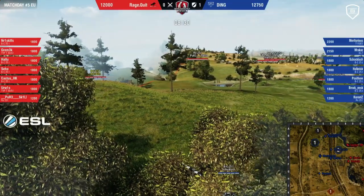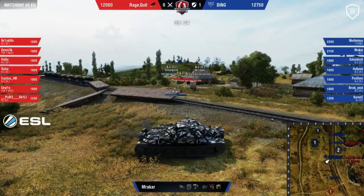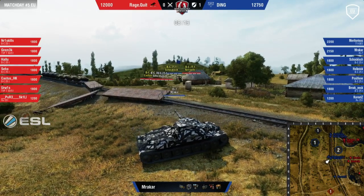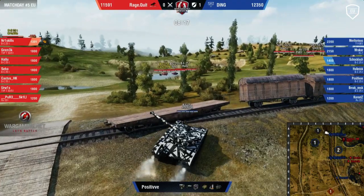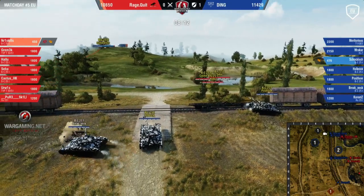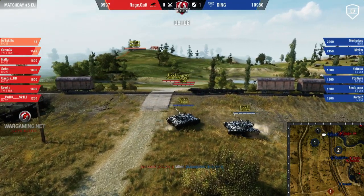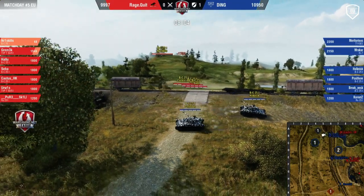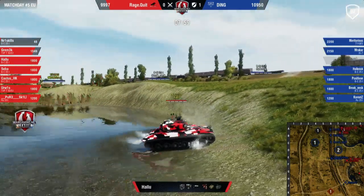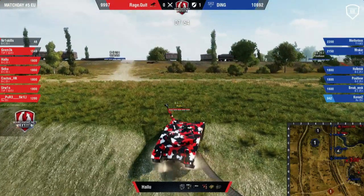Number One Skills is going but he's alone. Ding is already there — TVPs have to be ready for this one. Ding should be in position to shoot Skills if he goes too high up. The fight is going to be really important on that hill. If Number One Skills can clear out Shockish — Shockish lands the first shot on Number One Skills. Now Number One Skills needs help — he is going to go down against Shockish. He does it! Number One Skills wins with 48 HP, but he had help. Now he is down to a one-shot but they have an advantage.